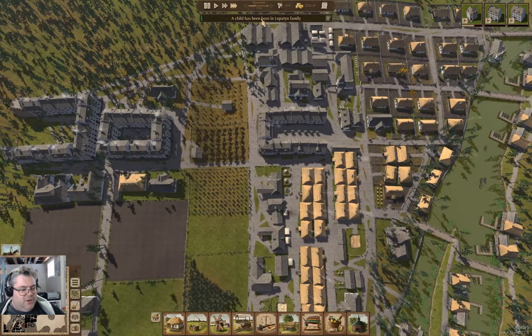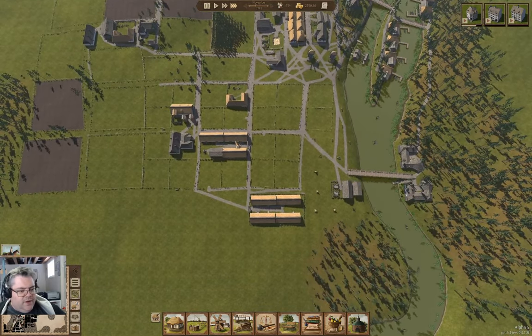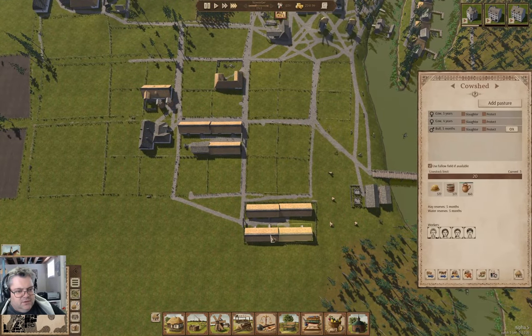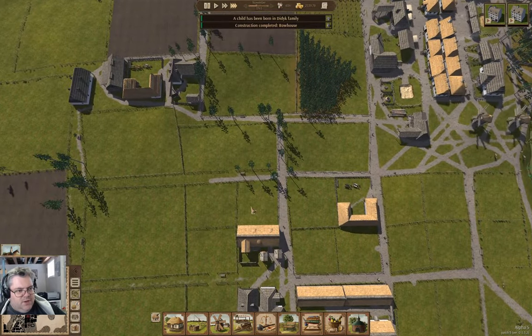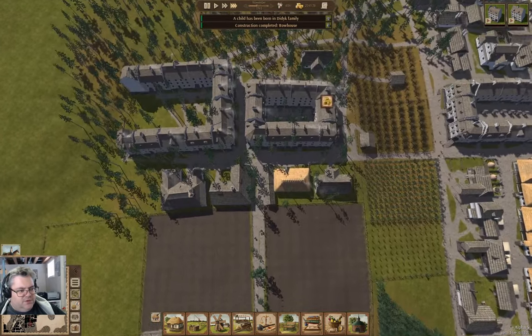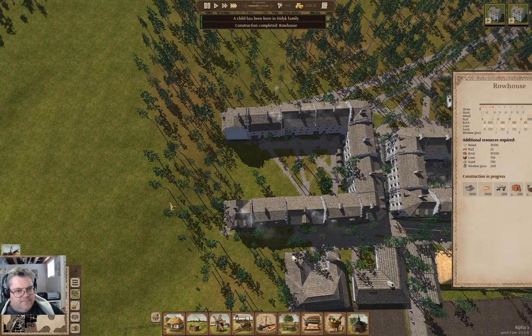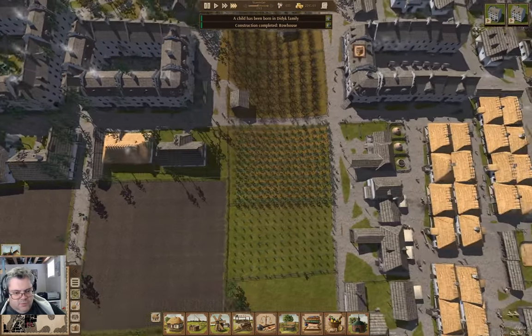A child being born. Last time around, I got these cow sheds going, so there's that. And we're completing some row houses here — two more.